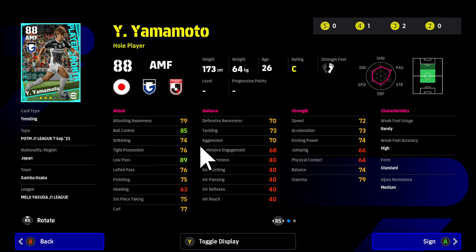He's only got two attributes in the 80s — 85 ball control is very good for a three-star, and 89 for low pass is fantastic, even for a five-star. With one-touch pass and through passing, he'll be very capable of creating chances. Attacking awareness is just shy of 80, which is decent. Finishing at 75 isn't too bad with long-range curler, and 77 for curl — so long-range curlers on a three-star could be decent.